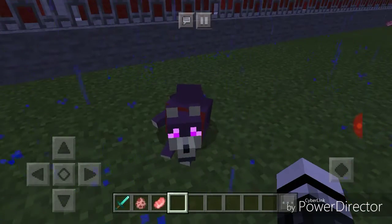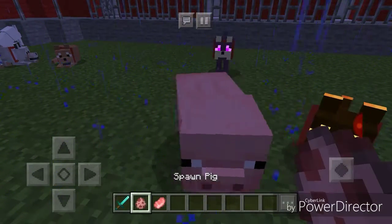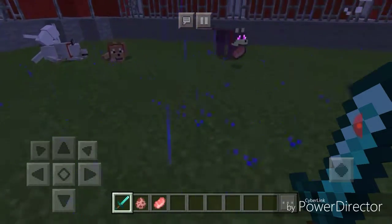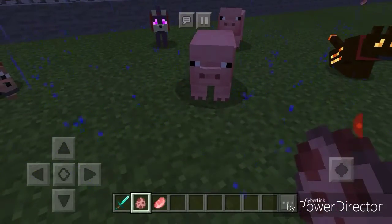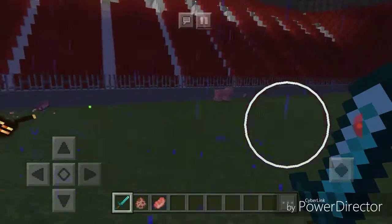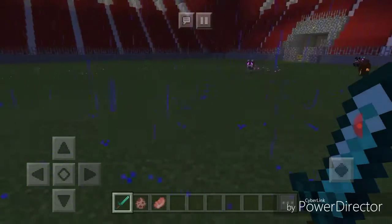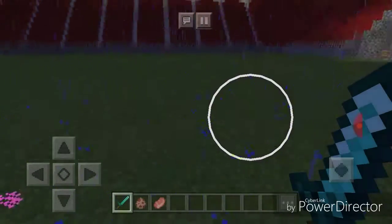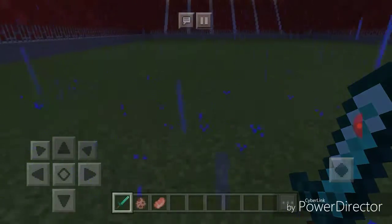Then we got the enderwolf. This one kind of tripped me out because it attacks but it does exactly what an enderman does — it teleports! See that? So that's pretty cool. This is my second favorite. It teleports as you hit it, so even if the thing gets far away it should still attack.